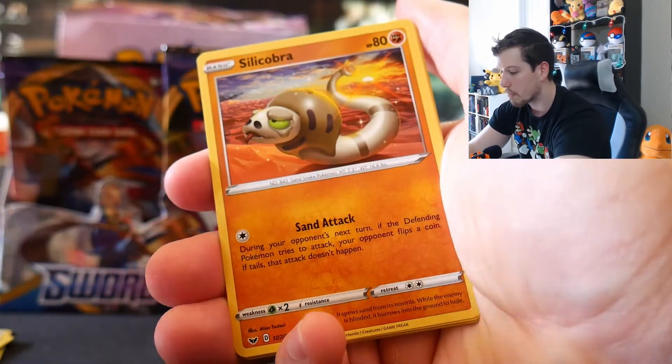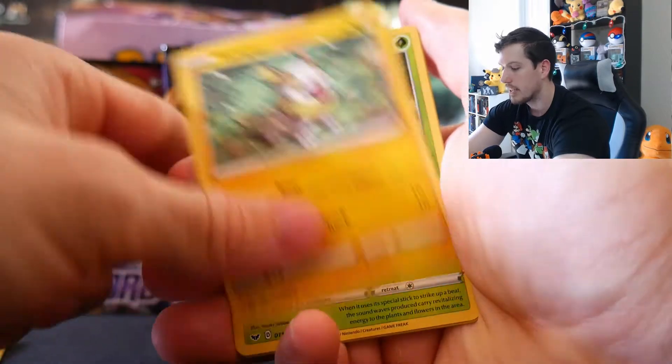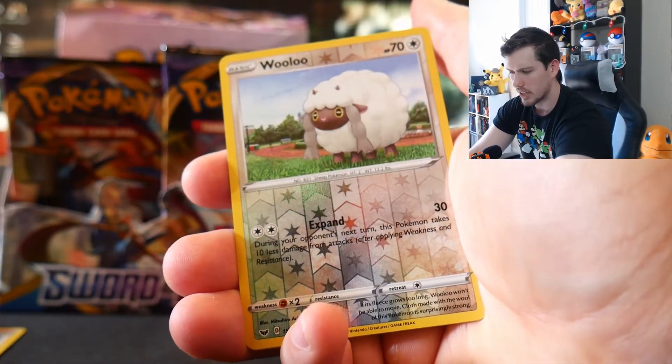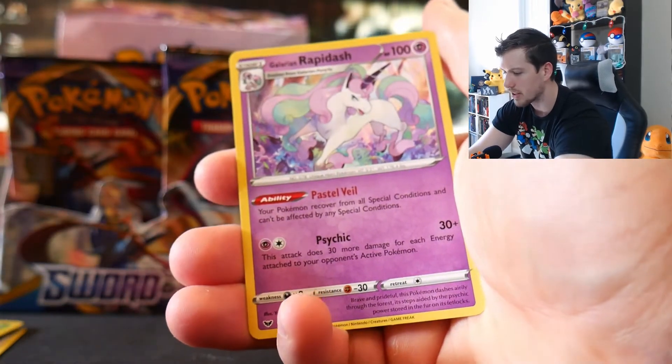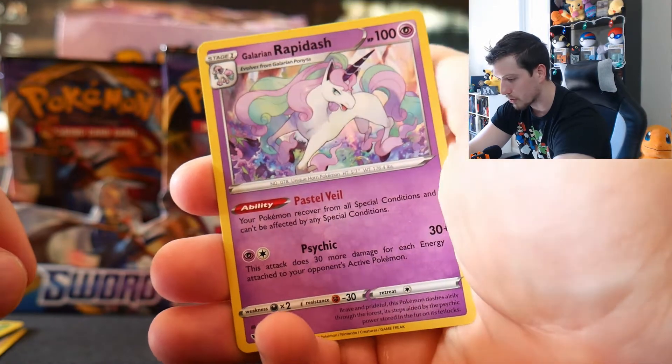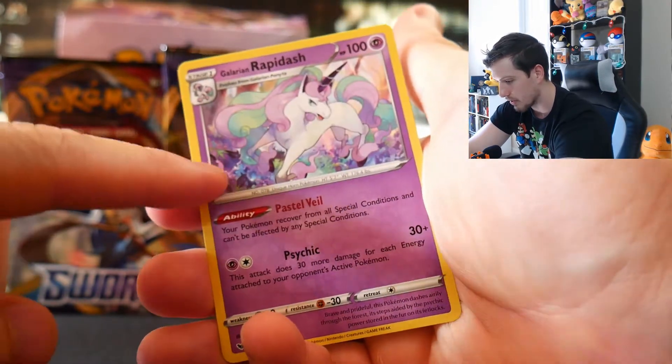And on the end we have a Galarian Rapidash. I love this card — it looks like Robot Unicorn Attack! That game was awesome. That's a great pack.